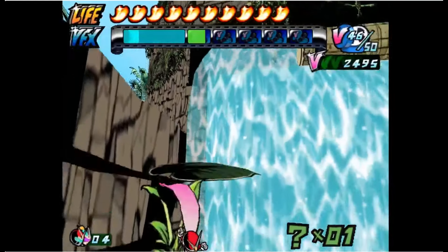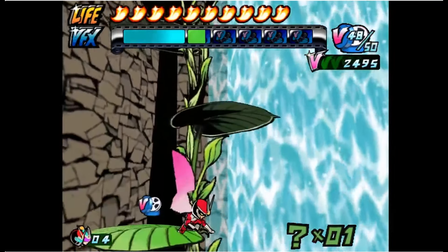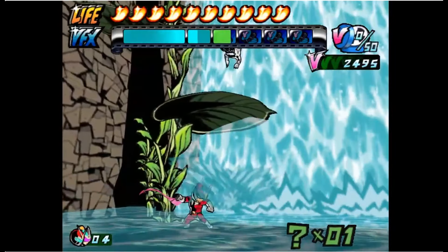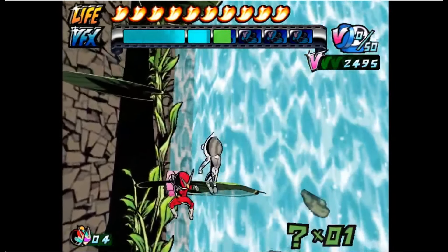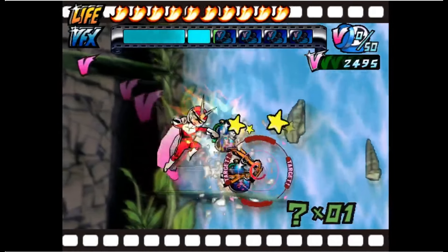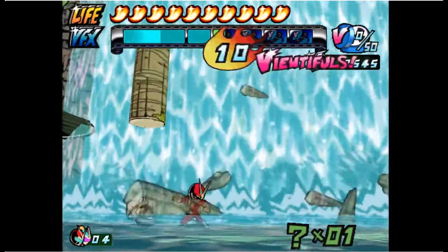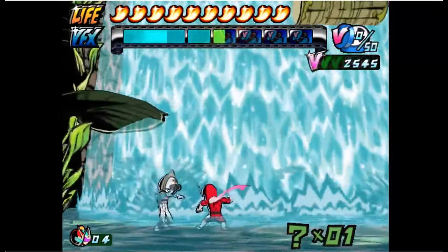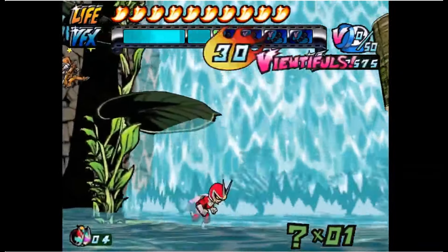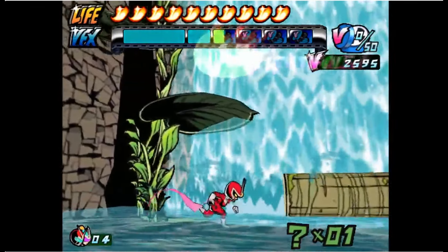Joe has VFX powers such as Slow, similar to bullet time, Mach Speed, and Zoom at his disposal to defeat enemies. He is joined by his girlfriend Sylvia, who has also acquired VFX powers. However, Sylvia has Replay, which allows her to record and repeat an event three times in succession. Instead of Joe's Mach Speed, the Replay power must be used wisely, as although it would allow the player to do three times the amount of damage to an enemy, being hit while using it will incur three times the amount of damage to the player.